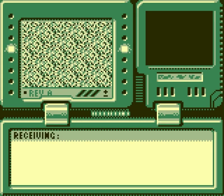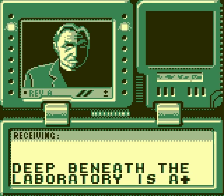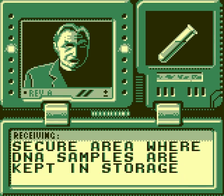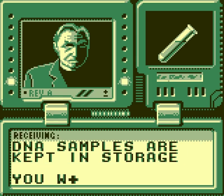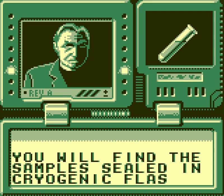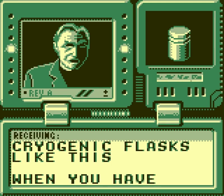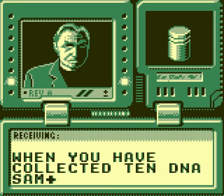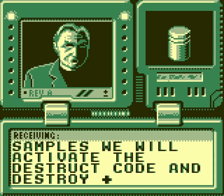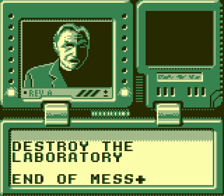Receiving transmission from employer. Deep beneath the laboratory is a secure area where DNA samples are kept in storage. You will find the samples sealed in cryogenic flasks like this. When you have collected 10 DNA samples, we will activate the destruct code and destroy the laboratory. End of message.